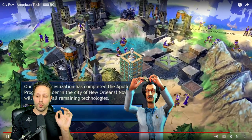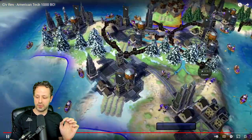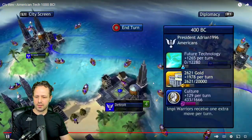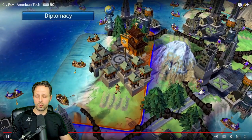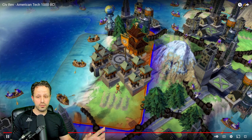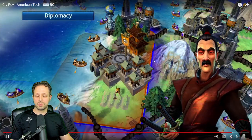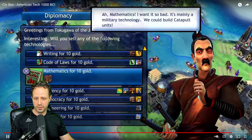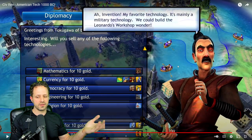Now, what this will enable is you can go to the Japanese, or whoever — it doesn't matter who you sell it to. He negotiates with Kyoto, and what he does, there's a few things you can do. He goes to sell technology. Now, as you can see — and I'll prove it in this video — see how it says there's only 10 gold. So Japan doesn't have that much gold. He's like, hey, what technologies do you want?